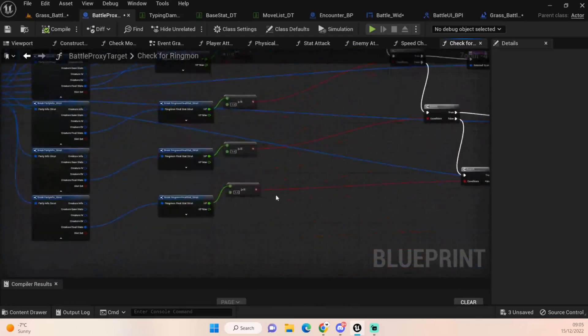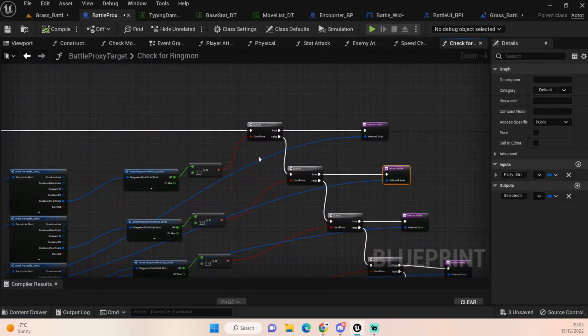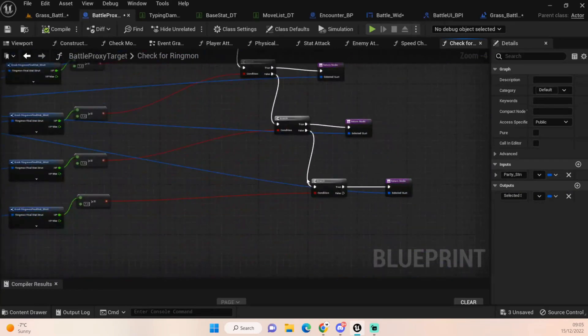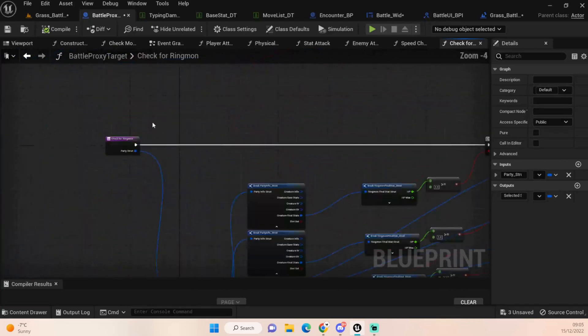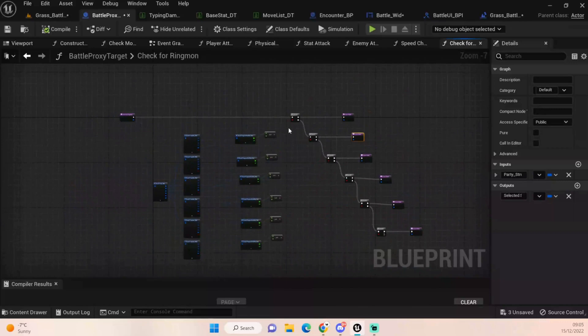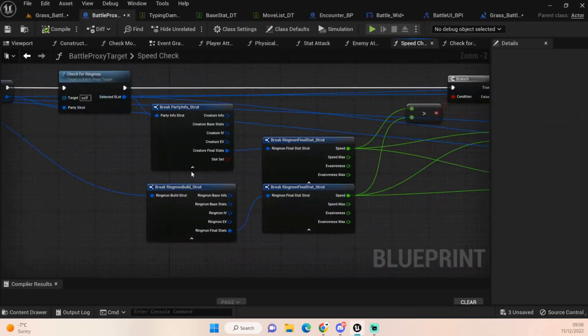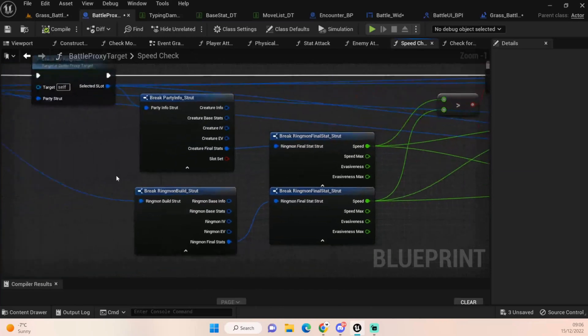If slot one doesn't have health, we go down to slot two - does slot two have health? If yes, set that as the selected slot. It goes down through all six slots until we find one with enough health to send out. If we got to the end with nothing, we couldn't fight anyway and would have automatically gone back to heal, so there should always be at least one with health. If that one loses health, we know to run from the battle and not re-enter. Once we've picked our Ringmon from the selector, we pull off that information, get the party info, break it down to get the final stats, and get the speed.